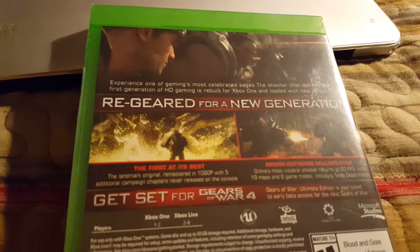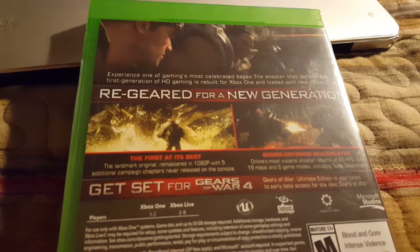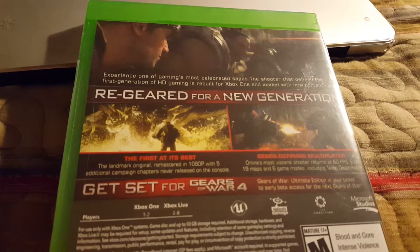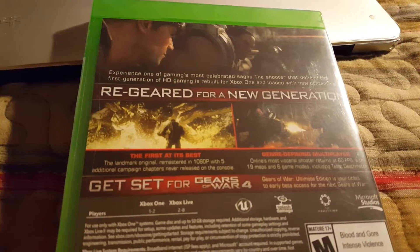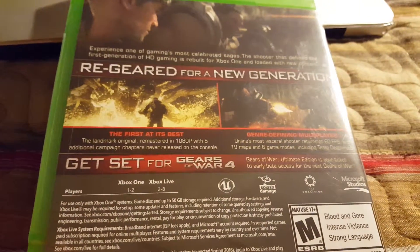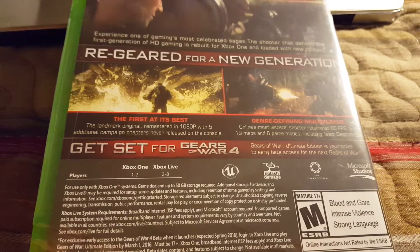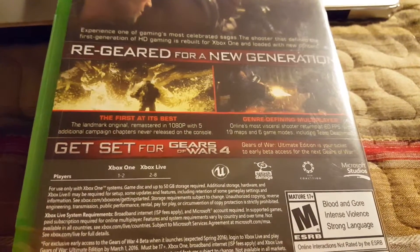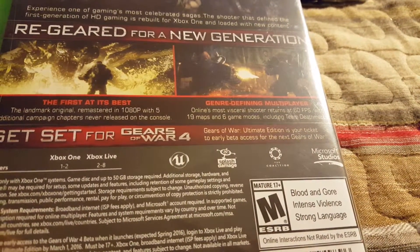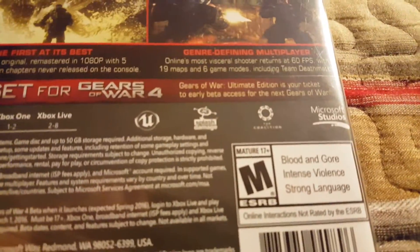On the back it has screenshots of the game. It says Experience one of the most celebrated sagas — a shooter that defined the first generation of HD gaming, rebuilt for the Xbox One and loaded with new content. Re-geared for the new generation. This is the first at its best. 1080p with 5 additional campaign chapters never released on console. Online, 60 frames per second, 19 maps, 6 game modes including Team Deathmatch. And it does include the Gears of War 4 beta, which is going to be pretty awesome.